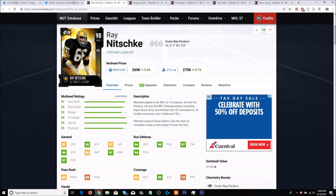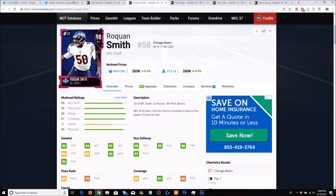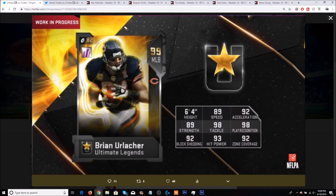If you're a Bears theme team, which middle linebacker would you rather have — an 89 speed MLB or Roquan Smith at 92 speed with 94 acceleration, 97 hit power, 91 zone, 98 pursuit, 98 tackling, 90 block shed, and 92 play rec? The only big difference is Urlacher's block shed is plus two over Roquan's, and this is supposed to be a 99 overall versus Roquan Smith at 98. I seriously don't understand it — unless you're using a Bears theme team, I don't think anyone's going to have Urlacher on their team unless they're just paying respect to him.